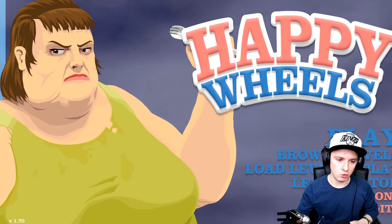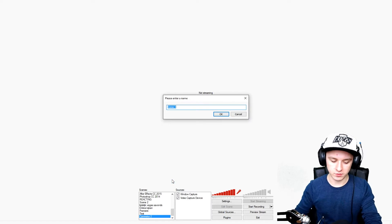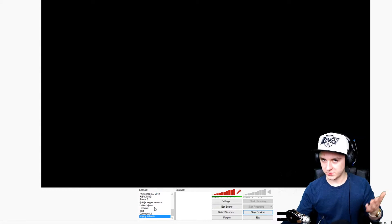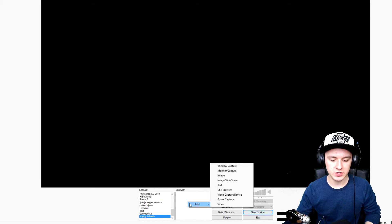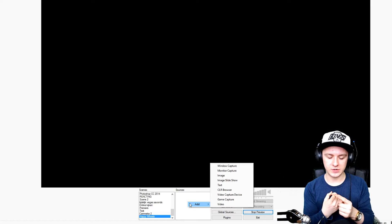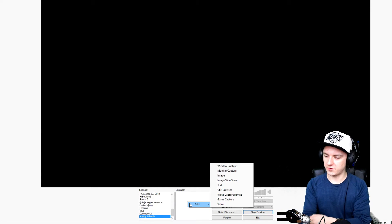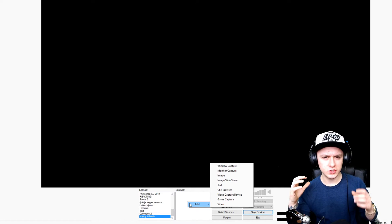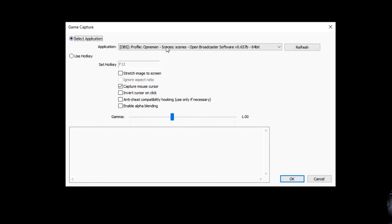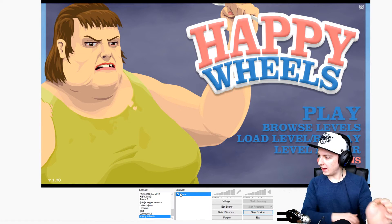I'm going to create a new scene - I'll call it 'Happy Wheels' - and click on preview stream. Then right-click on sources, click Add. Now, a lot of people have been asking whether to use window capture instead of game capture, because even though game capture is made for games, window capture can sometimes work better. You can just choose whatever works best for you. I'm going to pick game capture, call it 'the game,' and then select Happy Wheels from the list.